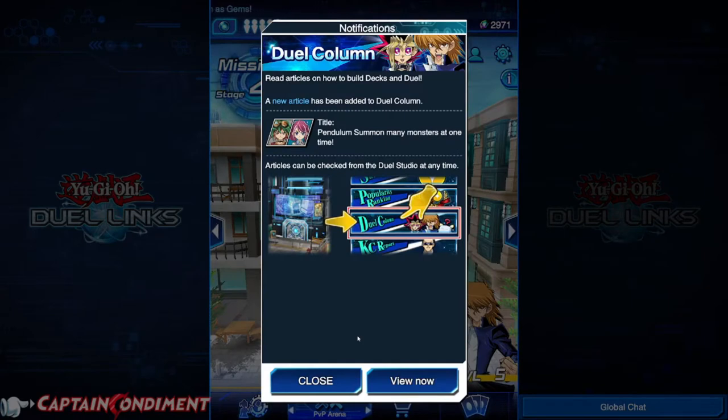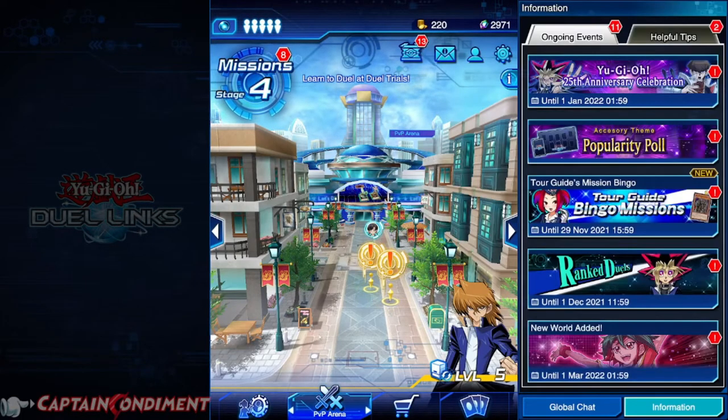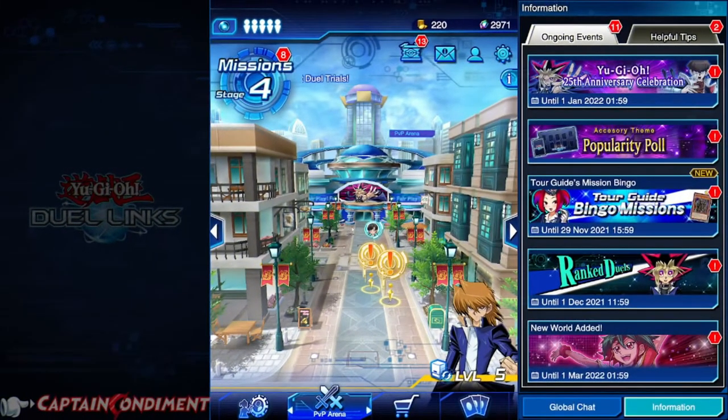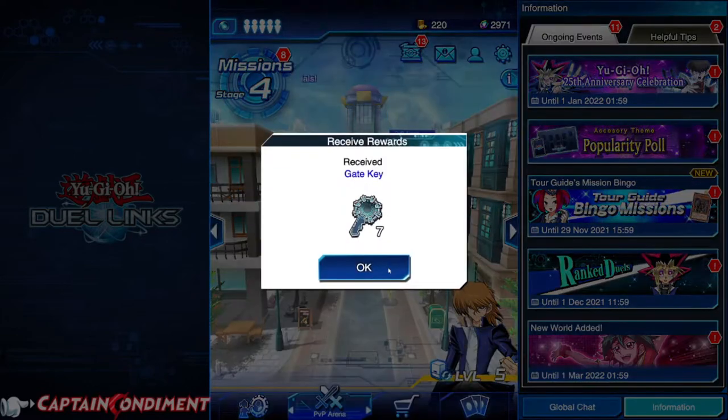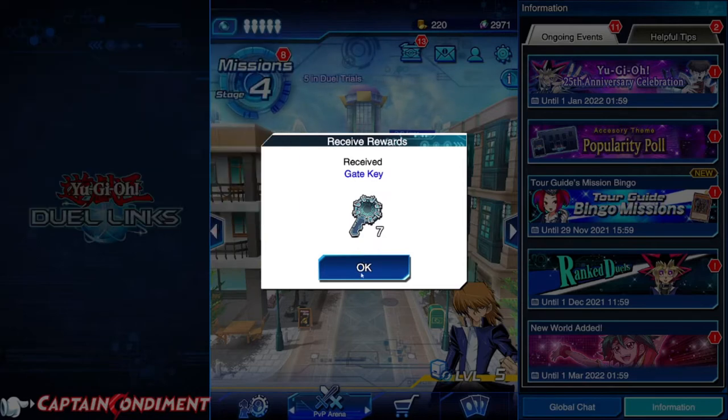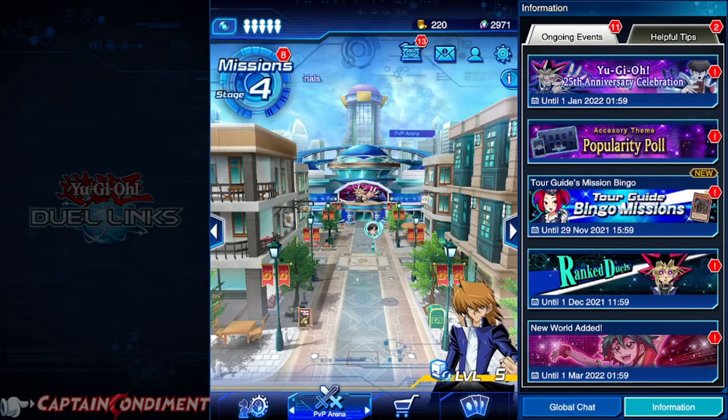The Duel Column is a column that helps you understand mechanics of the game, and we've finally logged in. As you can see, I'm in stage four — I said stage five earlier, I'll correct myself now, it's stage four. These exclamation marks — please click them — you'll get free goodies. I'm going to now tell you about the world itself.